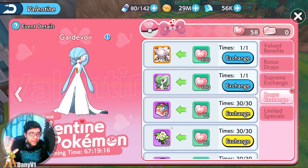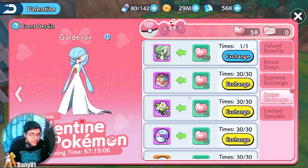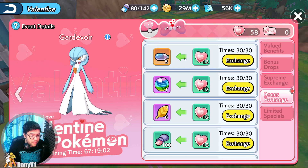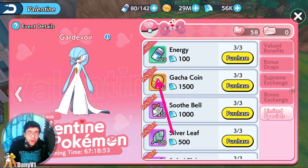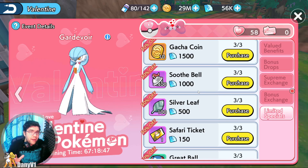If you are not interested in any of those Pokemon and you're wondering if you should get Gardevoir, my advice is no — don't get Gardevoir because you can catch it on the safari. You should instead get something like Sandbags. Sandbags is usually the way to go. And of course, don't forget there's things on discount — get the energy, get the gadget coins, get whatever else you need. You always have to save the diamonds for these kinds of events.